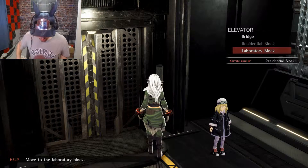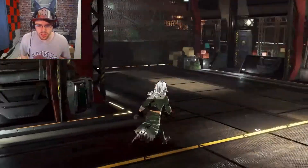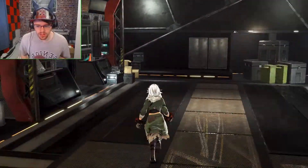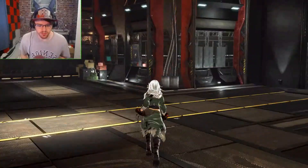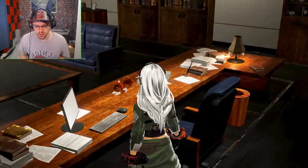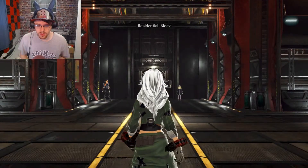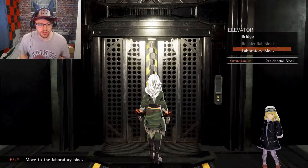Laboratory block. Let me see what we got — what's around us right now? Nothing at the moment that I can tell. I can't go there, it's just environment. Oh, this is nice — there's no need for my office if this might be her office. It's got a nice office.